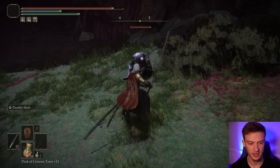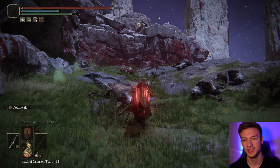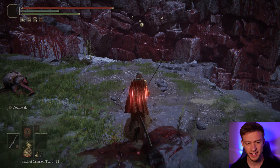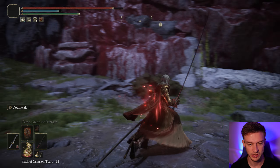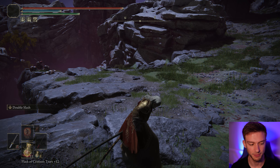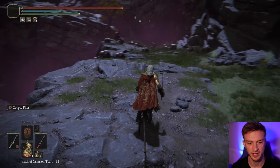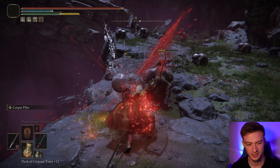You can also go with the Double Slash Ash of War on this weapon, making it a pretty effective build. If you run out of FP or you're getting low, you can switch to the Nagakiba and do it that way — it's similar but with a little less reach. With the Rivers of Blood, you actually get a bit of extra range on the Corpse Piler attack, so that's really nice.